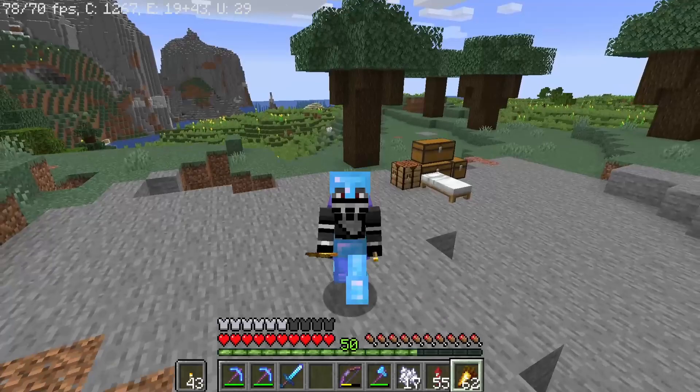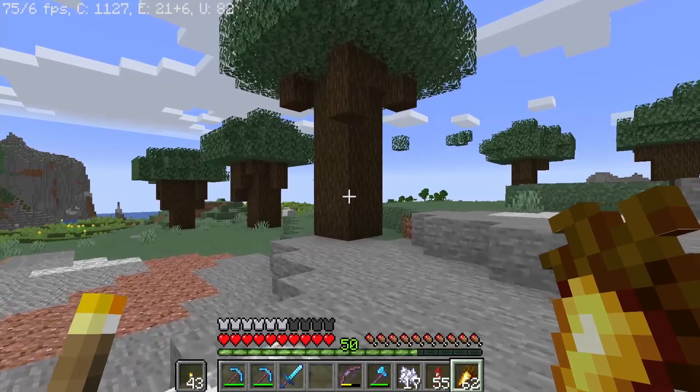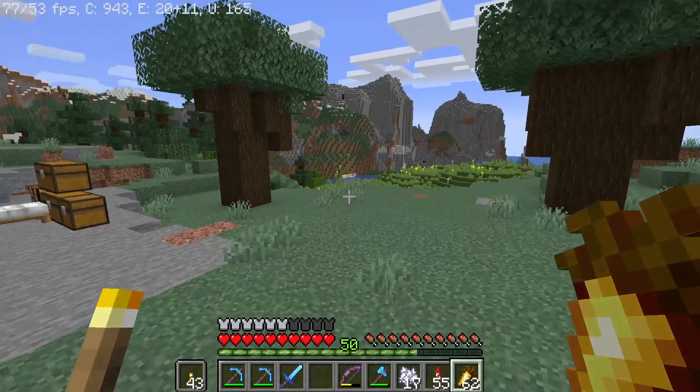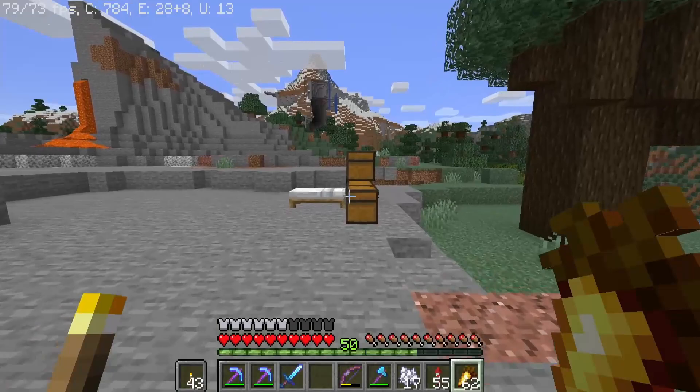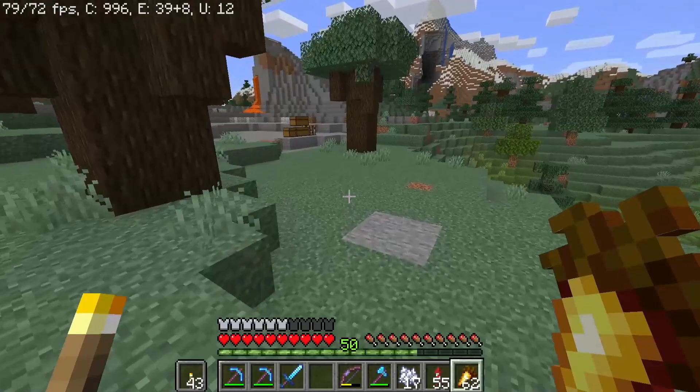What is up, guys? Welcome to another episode of my little survival series here. Today, we're taking a little bit of a break from Arroway, and we're kind of out in this new landscape. Right now, I'm growing some dark oak trees — I need a bunch of dark oak wood for what I want to do. We also need horses. You can see Arroway is kind of off in the distance. I came out here to the plains because there are some horses I want to tame, and I also want to start a new settlement over here.